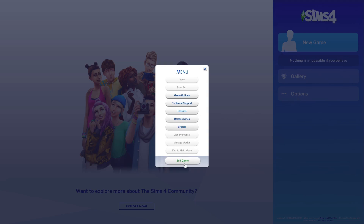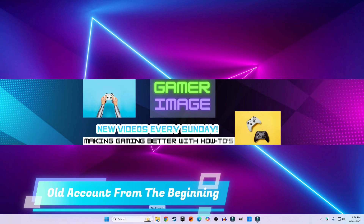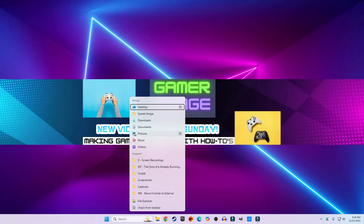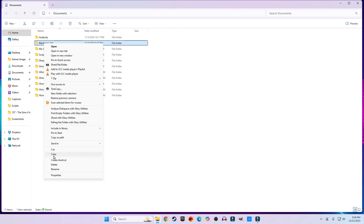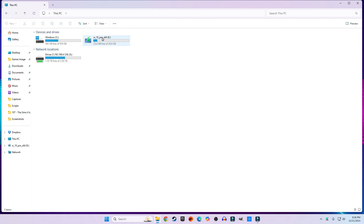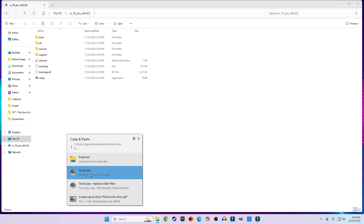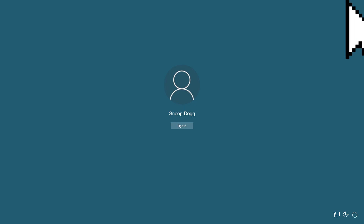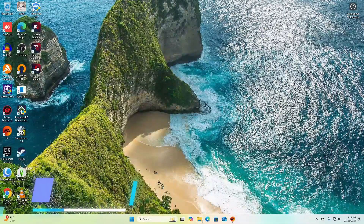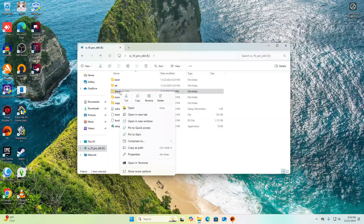To transfer your game data to the new profile, kill The Sims 4 by ending it. Plug a USB drive into your machine, sign out of this account and back into your old one. Get the Electronic Arts folder out of Documents and copy it to your USB drive. Then log back out, go to the new account, open a File Explorer window in the Documents folder, and copy and paste the Electronic Arts folder from the USB drive there, replacing anything that may have been created before.